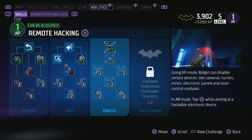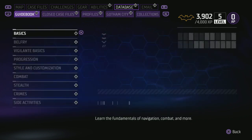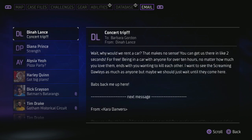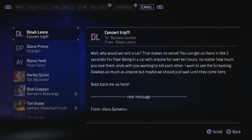Hell yeah, let's do this! We can now disable devices as well — that's really really good. We also got a new email from Diana Prince, and from Eliza — Eliza, Diana Lance as well. So we got messages from both Black Canary and Wonder Woman. Let's see what Wonder Woman has to say: 'Barbara, I've been fortunate in my journeys to meet many remarkable women, but few as strong-willed as yourself. Something like this isn't about strength though — be sure to give yourself space to live in your feelings, and if you ever need someone to lean on, I'm here for you.'